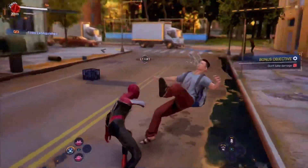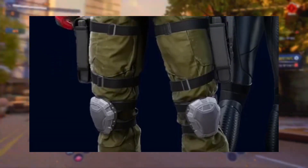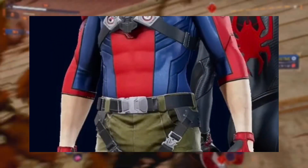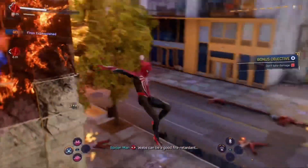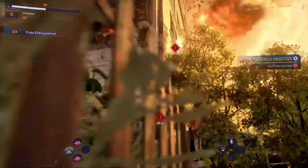Coming in at my number 3 spot would absolutely have to be the Spider-Falcon Civil War suit. I absolutely adore this suit — the fact that the web wings change to the mechanical falcon wings is a great attention to detail. I like the contrast of the red and blue with the green pants, and the tactical lenses make this one of my favourite alternate designs.